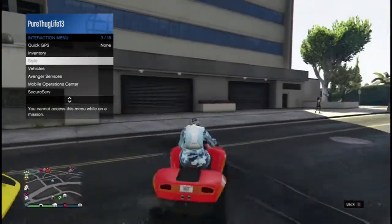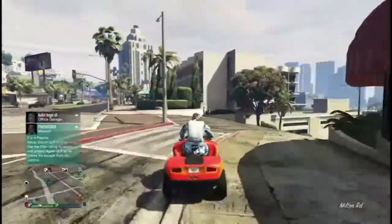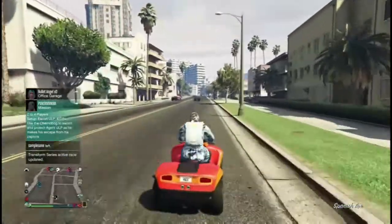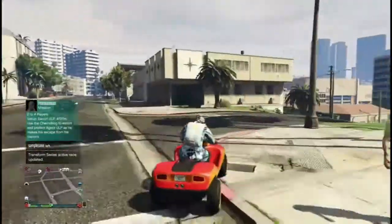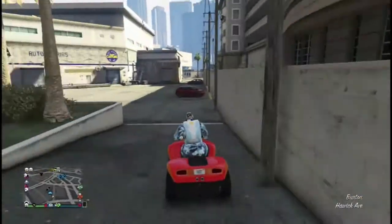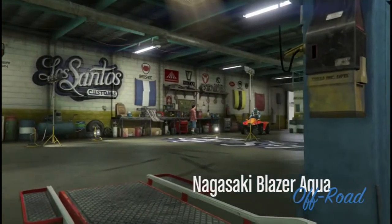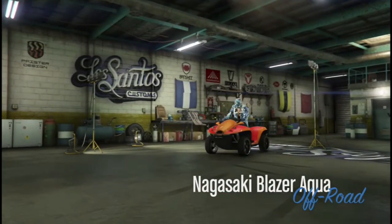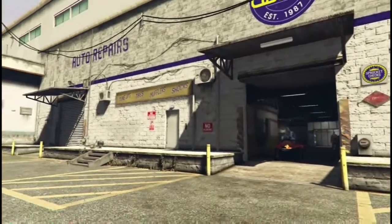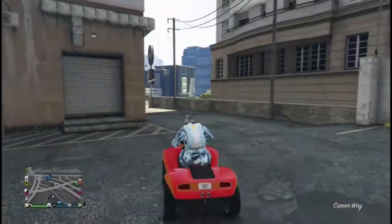Now what you want to do is get on your special vehicle and go all the way to Los Santos Customs. When you get to Los Santos Customs, just change anything on it — like the plate, the color, or the armor. What I always do is change the armor, then back out.